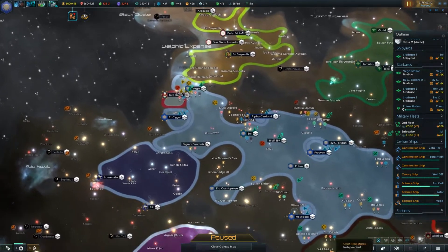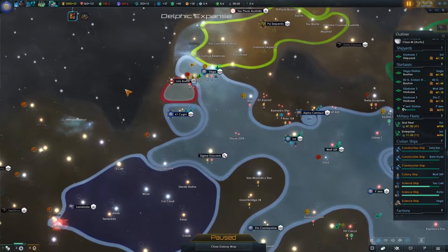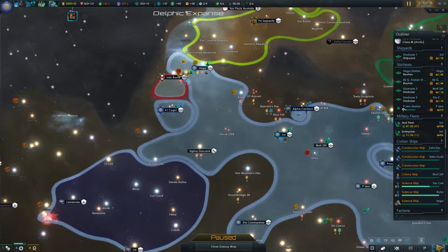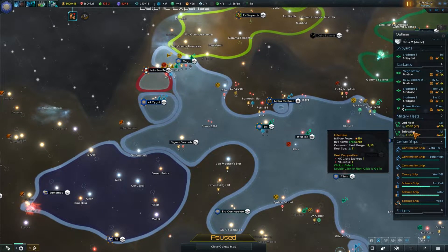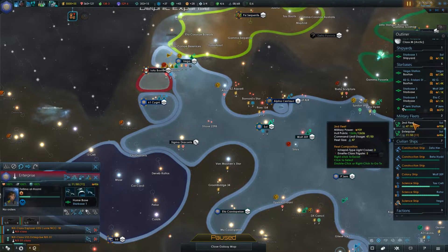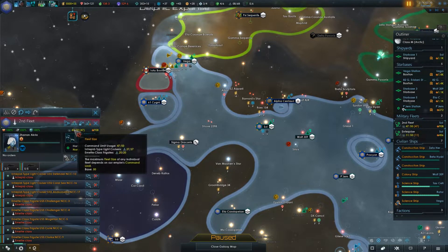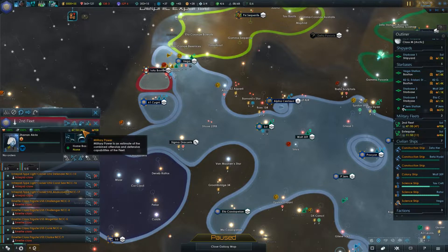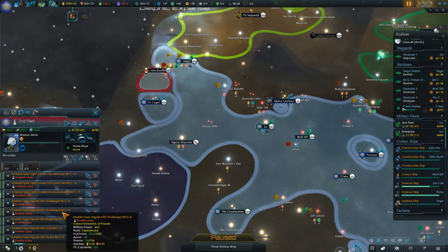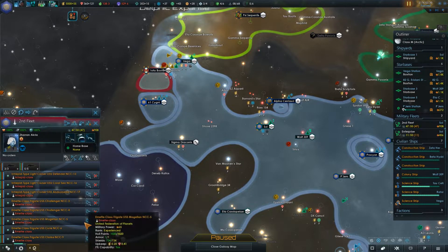I did that distress call and forgot all about that science ship. We should be good to go — wait, there's a ship there, we should probably send a fleet over. The combat strength is gone, and there are two ships here. Why did that ship not go in this fleet? Oh, there's a fleet size limit — I was not aware of that. I don't think it was in the game last time I played. So we've got three Intrepid class and five Emmet class.